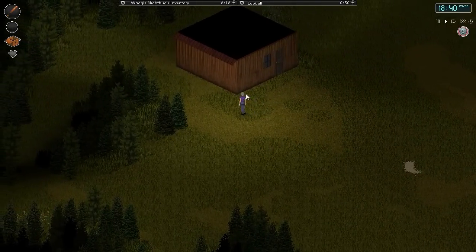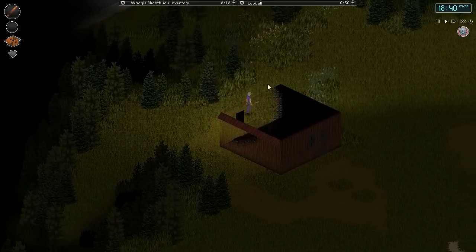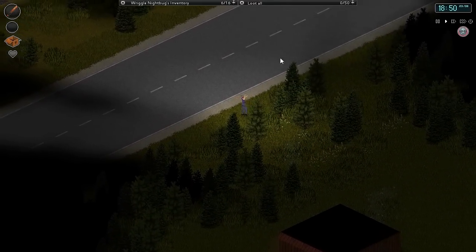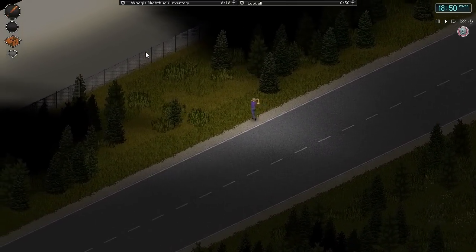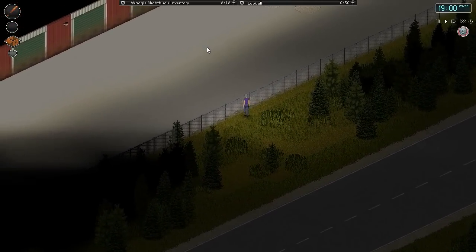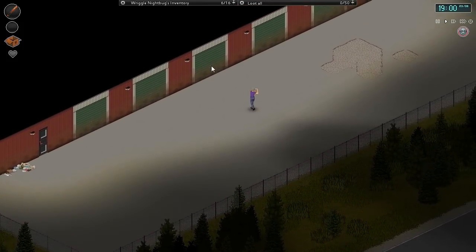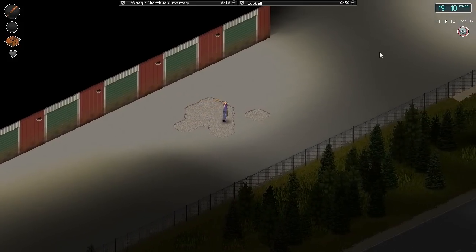Alright, for right now we're going to go ahead and do a little bit more exploring, just to kind of let the hours go by. Fence. Okay, I see some zombies over there. Looks like it's one of these storage bin areas where you, like, run out of storage.